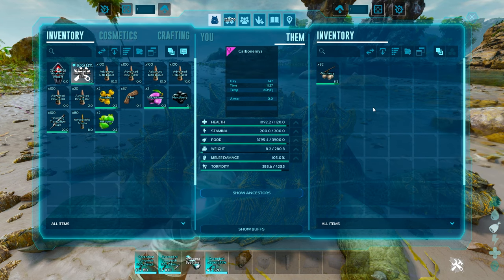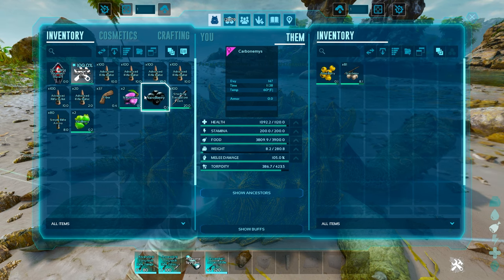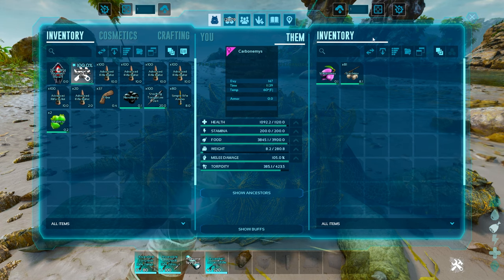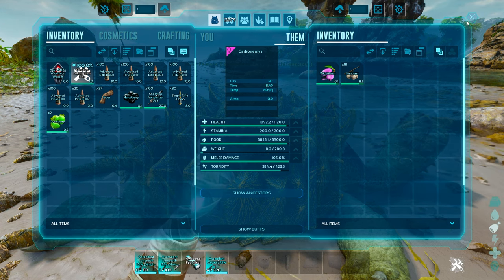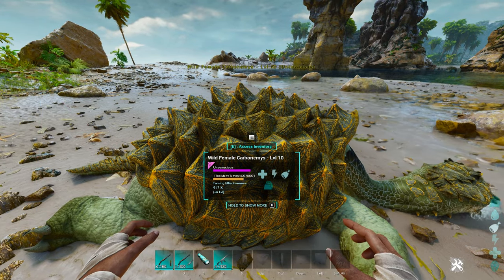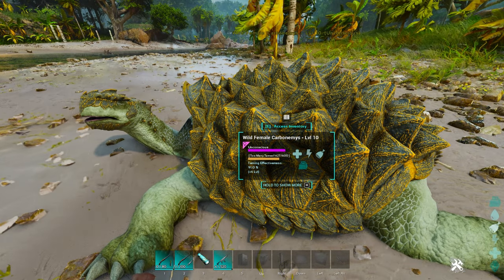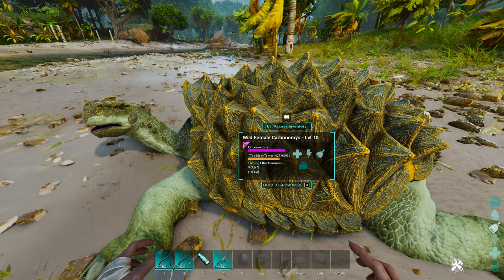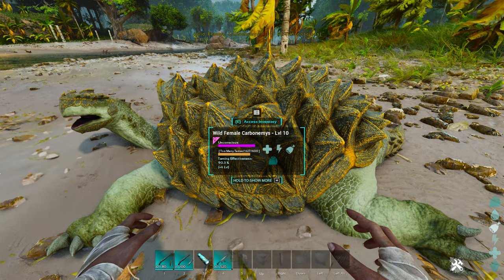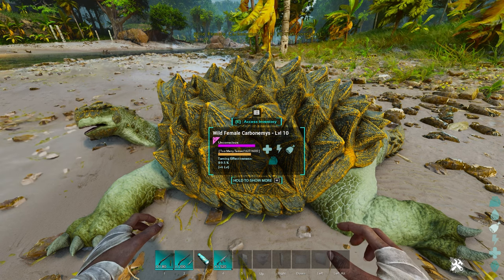You can also throw in some normal berries — these will cause it to stop eating Stimberries and move on to regular berries, making this tame two times as fast. On my server with one times taming, you can see we've almost tamed this thing. It's only level 10, so keep that in mind, but it continues to chomp away at those Stimberries, basically increasing by two times. The only trade-off is that taming effectiveness will continue to go down the more Stimberries it has to eat.